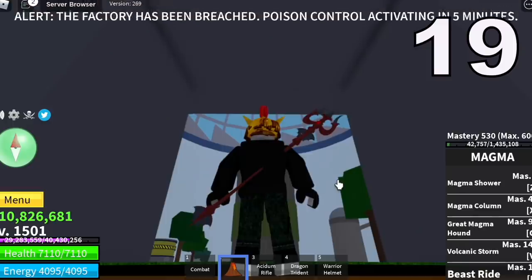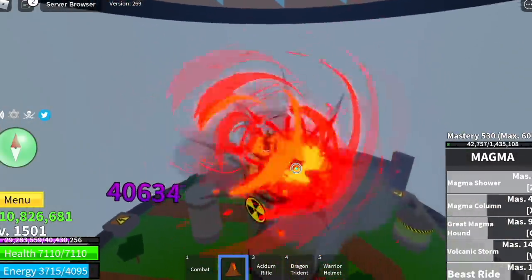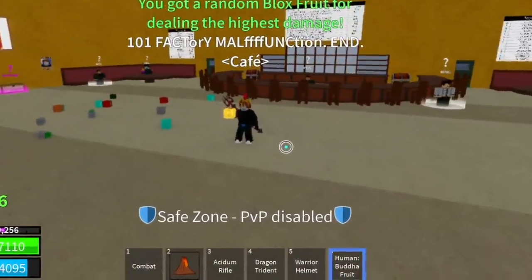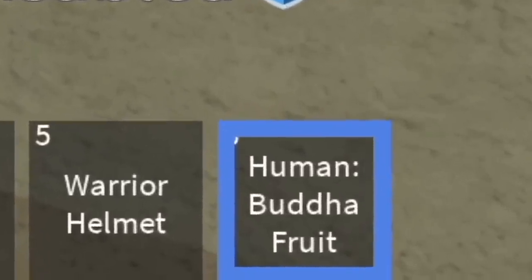Okay, for our 19th factory — we're almost done, guys. If you've reached this part of the video, thank you. I really appreciate you guys. Next up: another Human Buddha Fruit. Now, where are we going to put this one? I think I'll just give it to one of my accounts.